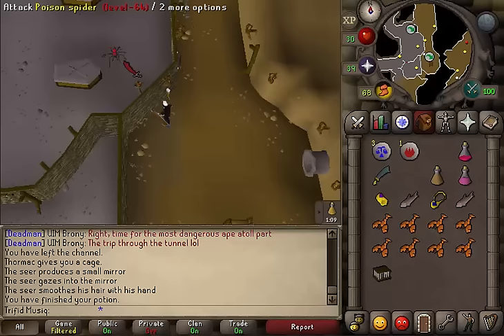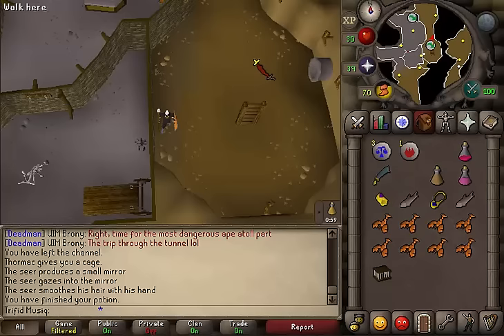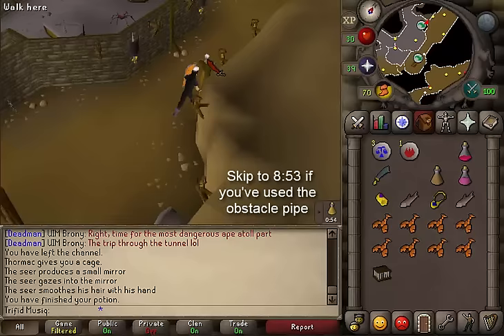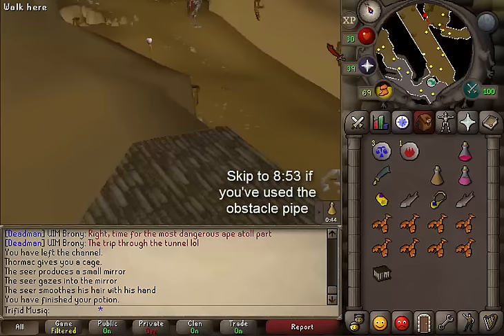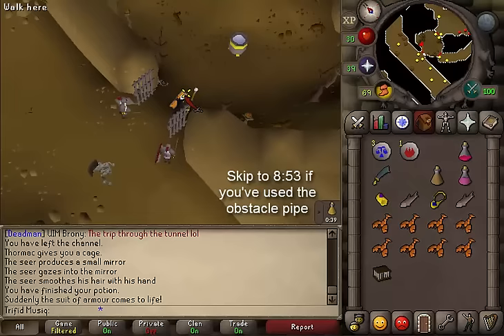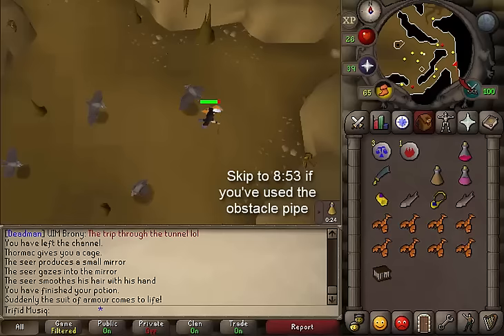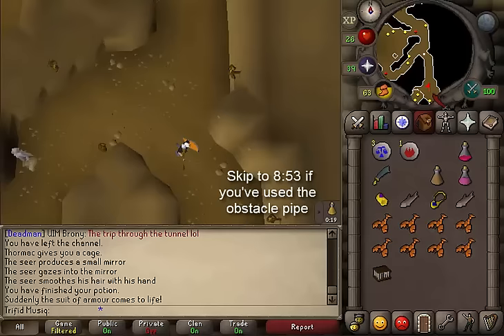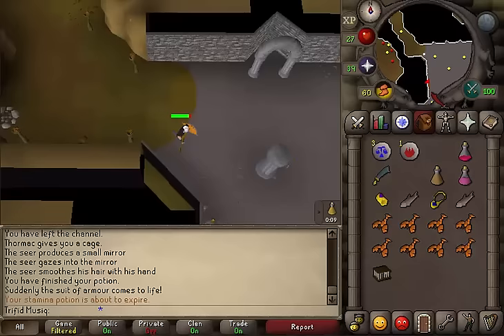Here you should find an Obstacle Pipe a little bit east of you. If you go a little bit west you will find a small room just west of the stairs — here is the Caged Scorpion. To get there you will need to go through either the Obstacle Pipe or through a gap in the wall, which requires 70 or 80 agility. If you don't have those agility levels you will need to go north, open the prison door, and go through. I will put an annotation on screen if you have 70 agility so you can skip this part.